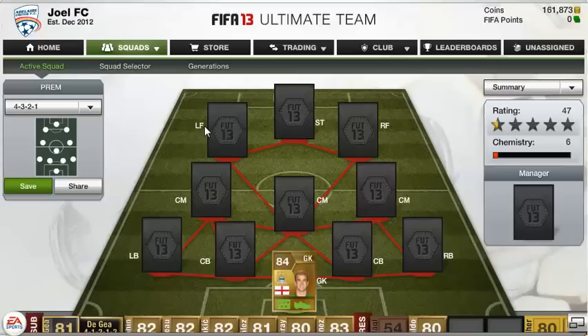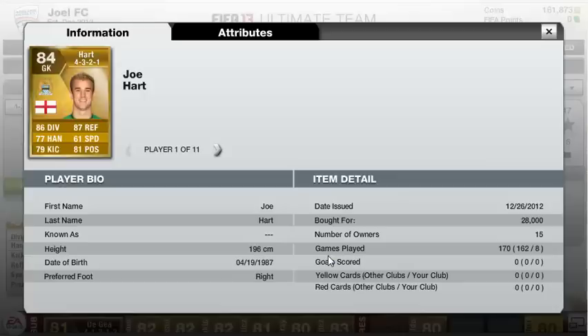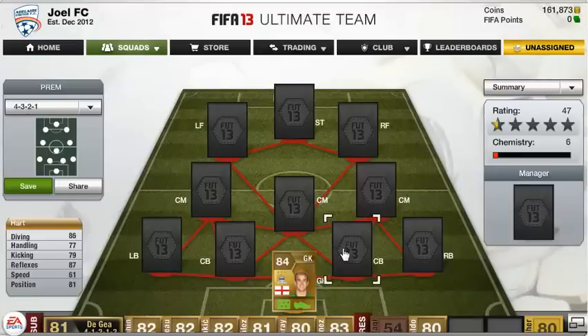Our goalkeeper is Joe Hart. I've used him in a couple of squads before and he's just a really good solid goalkeeper. He's about 6'5", only 28,000 coins, with 86 diving, 87 reflexes, 81 positioning, 77 handling, 79 kicking. Just a really, really good goalkeeper — one of the best in FIFA 13 Ultimate Team in my opinion.